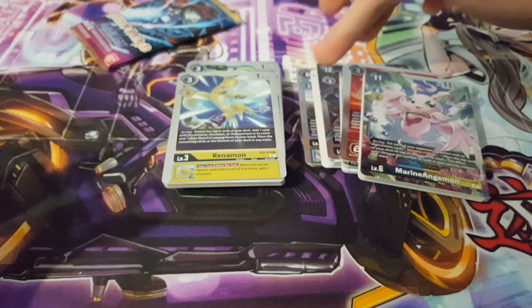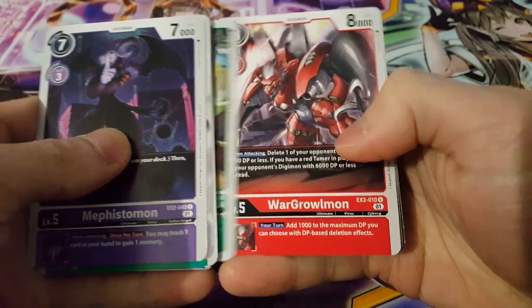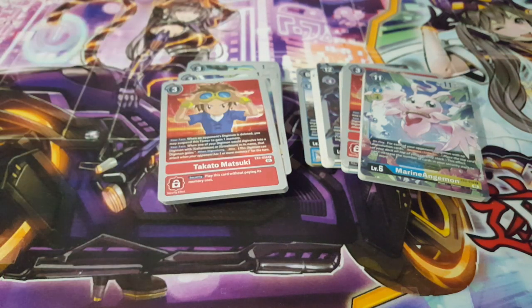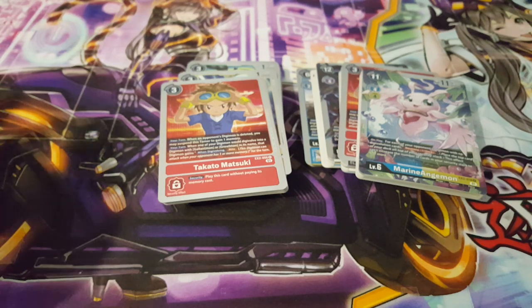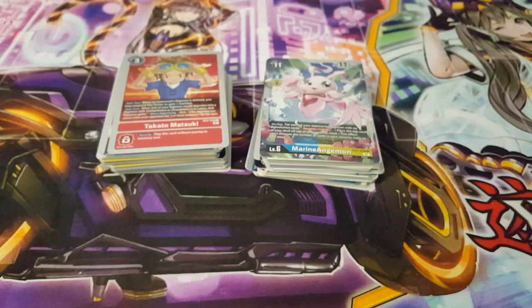Overall, two SRs out of one box is okay — I'm happy with that. The Garamon box only had one SR, but hey, it could have been worse. In the final pack we have rare Gardramon and Takato Matsuki — just another rare, nothing particularly special. It's clear that Tentamon's box won this battle with two SRs versus one. Thanks for joining me today — I hope you enjoyed it. Leave your thoughts on the product and my pulls. Have a great day!